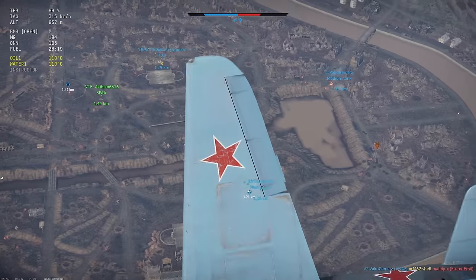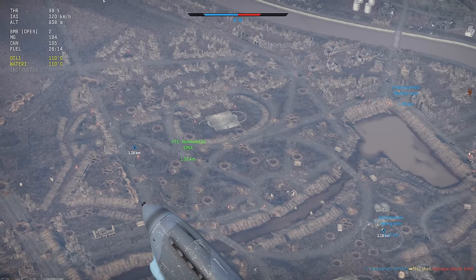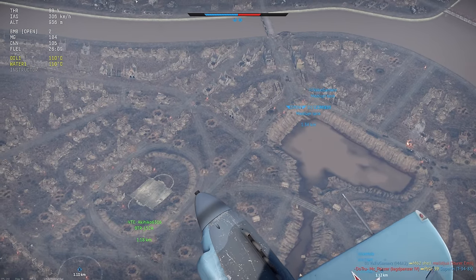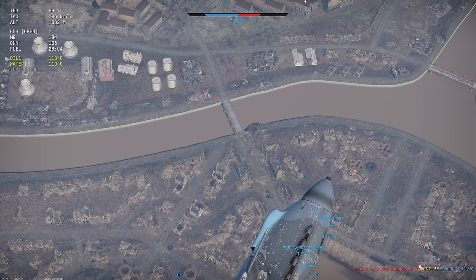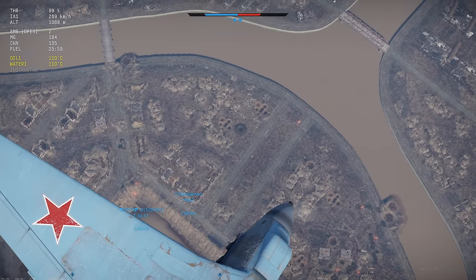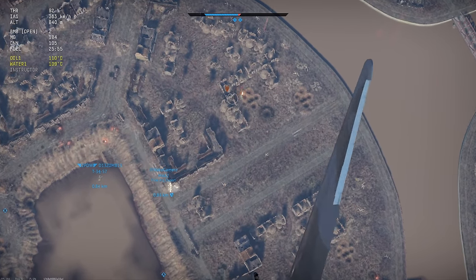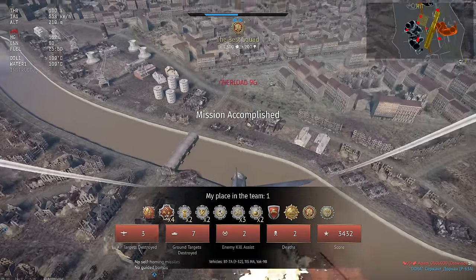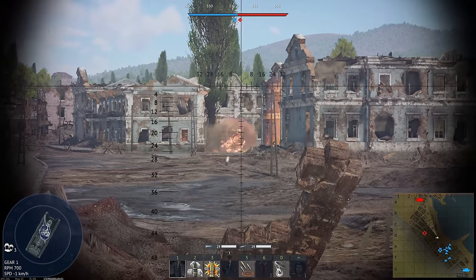The Ostwind is not bad. Guy over here in the houses? We're about to cap and win. Yeet the Ostwind. Bombs away. What? Stabiliser. Oh no no. Is there something else there? Don't think so — there's one behind him. Oh, he spawned a plane too.